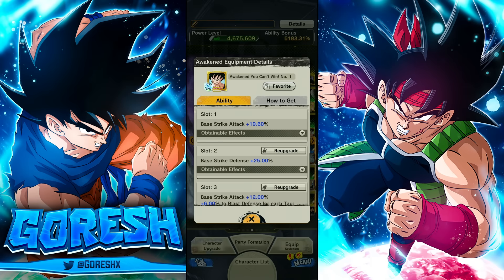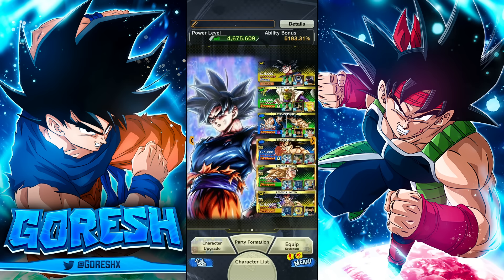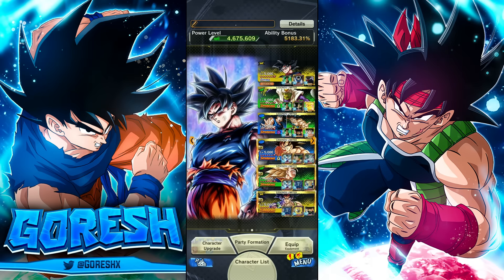Lastly, we're using this awakened equip, which I think is in a pretty good spot right now. The 6% to pure blast defense for each Saiyan battle member is going to make this character more effective against the blast-centric meta — like Super 17, Gohan, and opponent UI Gokus. It also gives us some good strike attack, over 30 on this one. So let's jump in with this build.